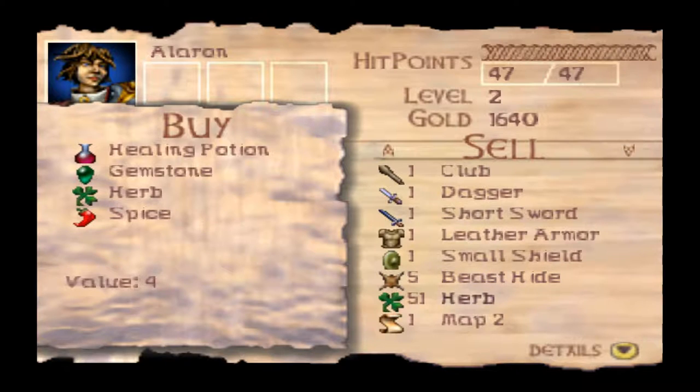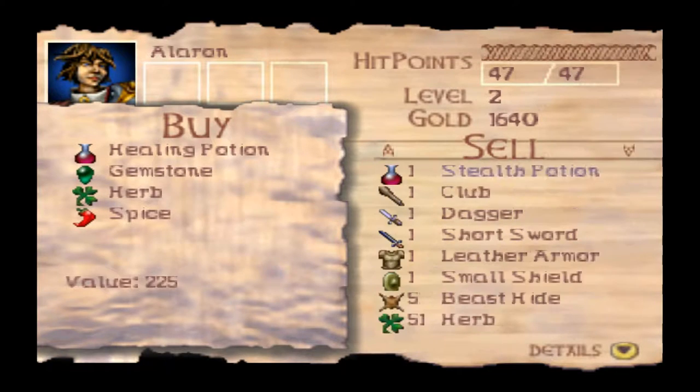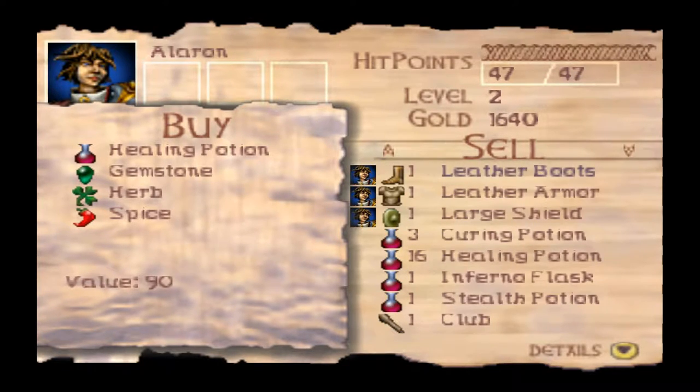Beast hides we'll keep for now because we may craft some hide armor if anybody has Mechanic. All of that we'll keep because those are one-of-a-kind items we'll probably never find again, so we'll keep them for collection purposes. That'll do for now.